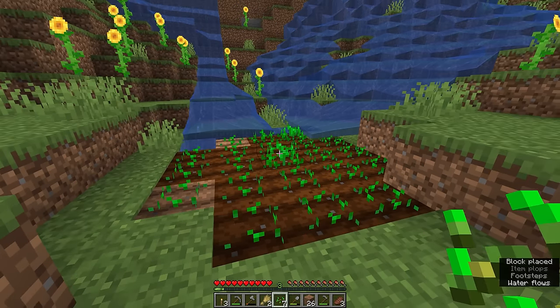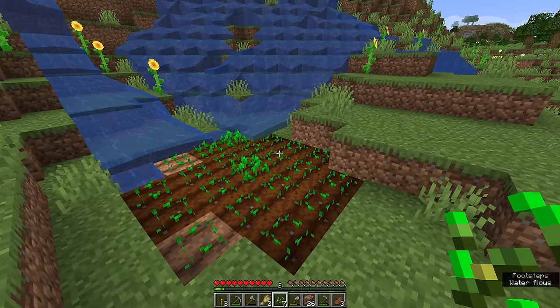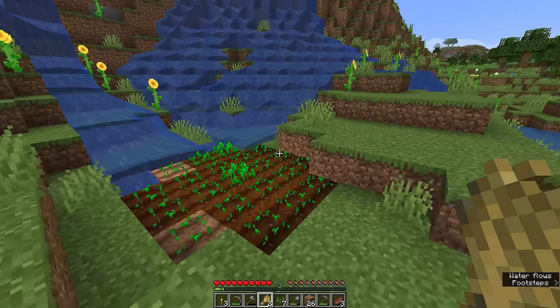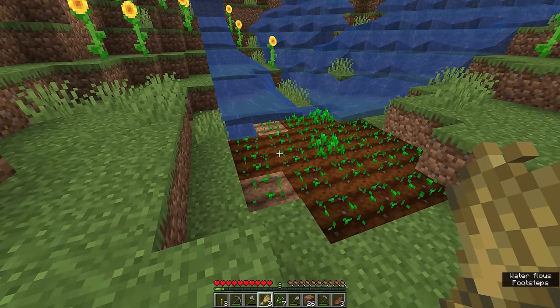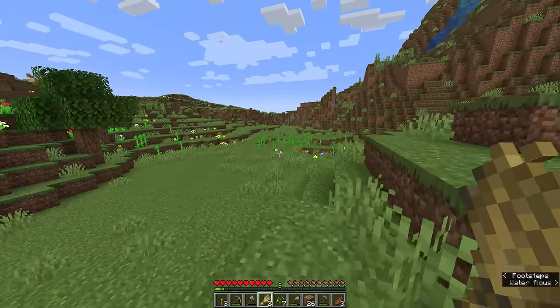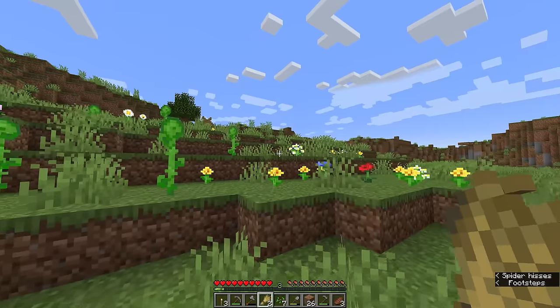Now we have enough wheat seeds that we can start another farm somewhere else, and we have two wheat. The wheat here will stop growing if we get too far away, but as long as we stay within a certain radius of this little farm it's going to keep growing. So I can safely wander off, and our next objective is to find some sheep or cows.